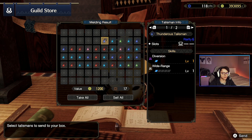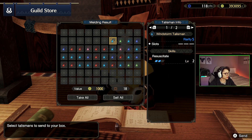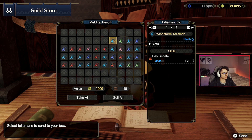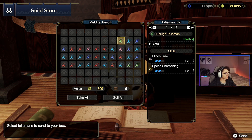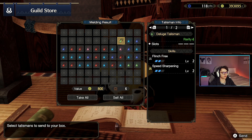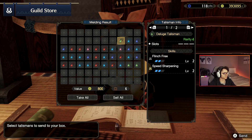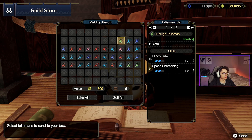Diversion and wide range — we're getting these skills a lot today. Level 2 jewel slot could be handy but probably not going to use this one. Resuscitate, no jewel slots — resuscitate's an interesting one and I quite liked using it in World now and then, but don't think I'm going to be using it anytime soon. Gonna give it away. Flinch free and speed sharpening — I could see this fitting into a build here and there. Speed sharpening is obviously really handy and I think I'm gonna keep that one around just in case.